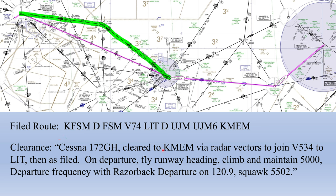Breaking down this clearance: our limit is the destination airport. We have our new route to Little Rock and then the filed route for the rest. Departure instructions say fly runway heading as we're expecting radar vectors onto the Victor airway. Our altitude is climb and maintain 5,000, with the departure frequency and squawk. Since runway heading was in the IFR clearance, the tower's takeoff clearance assumes we'll fly runway heading and won't repeat it.